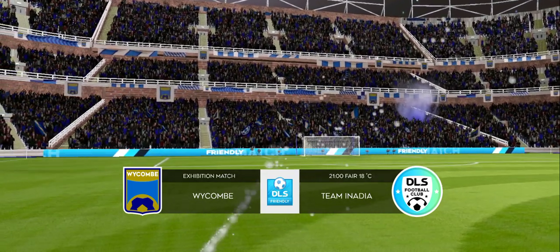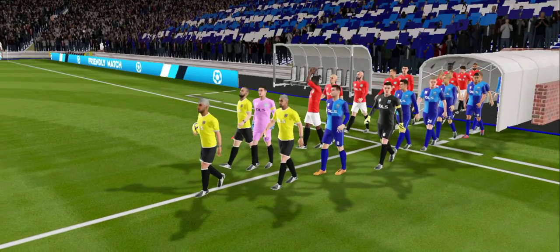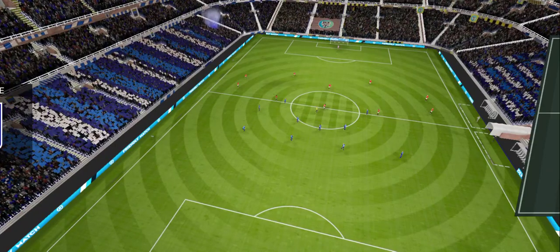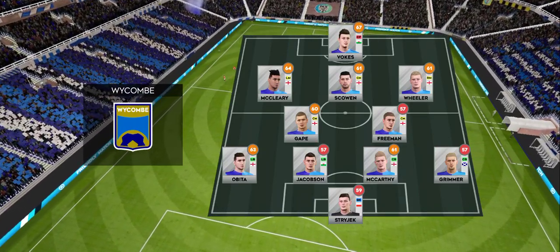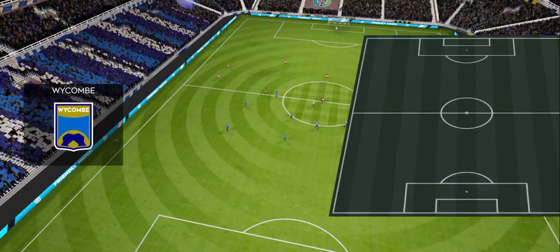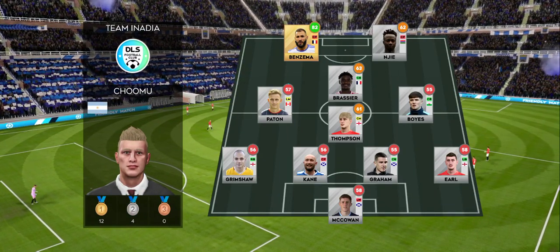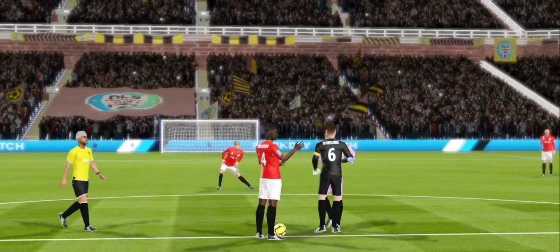Nothing to play for in this exhibition game — these 90 minutes will help get the team in shape. Both managers have picked strong lineups today, no real surprises, and this is the 11 unveiled by the home team. The manager has decided to go for a 4-1-2-1-2 formation, an unconventional formation which can be deadly when used properly.